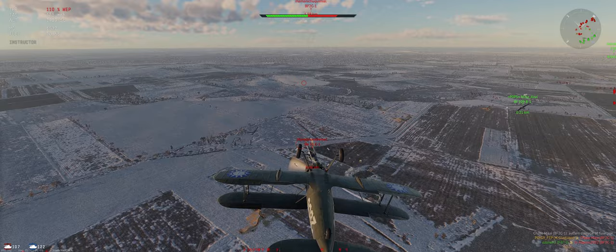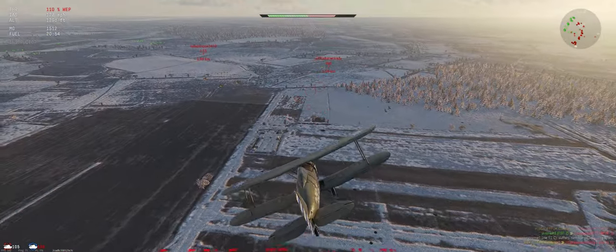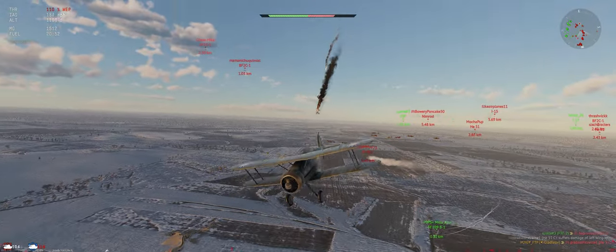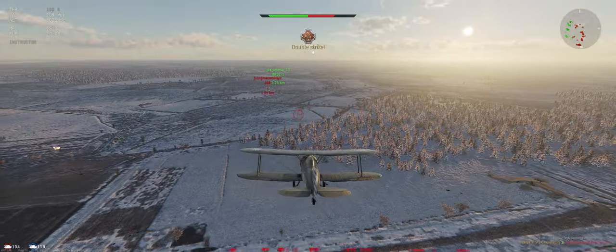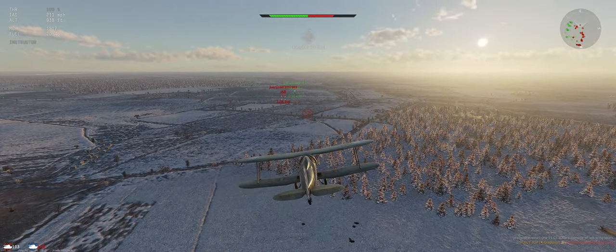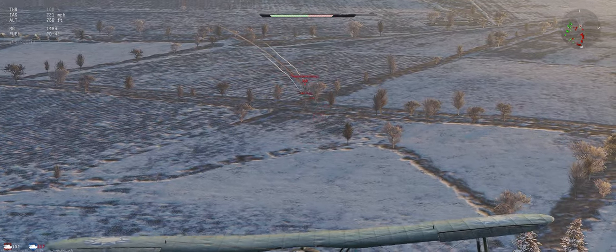We're up with low energy, which is not ideally what we want, but it happened to work out that time. Let's check our six — Ki-10, we're pulling away from that, which is good. Now chasing six, trying to help our buddies out.